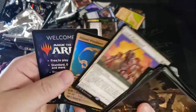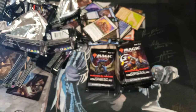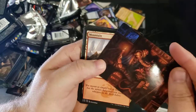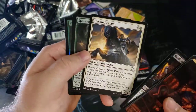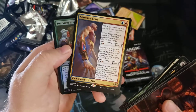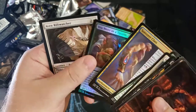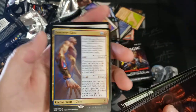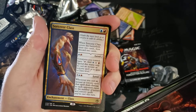I could see that seeing some play. There's something about these old art foil cards that just looks gorgeous — every single one I've seen has been amazing. Purple Worm. Sorceress Class — pretty underwhelmed with what it does. Another list card — enter the battlefield, draw two cards, discard two cards, not bad for two mana.